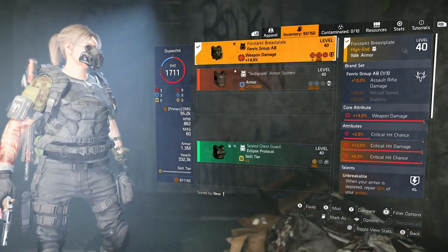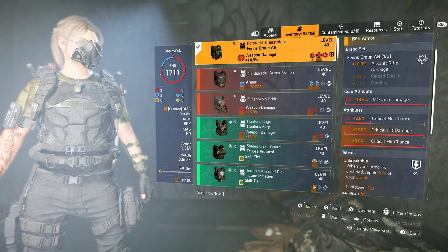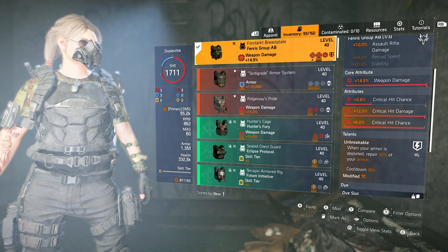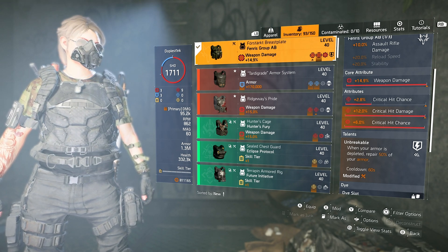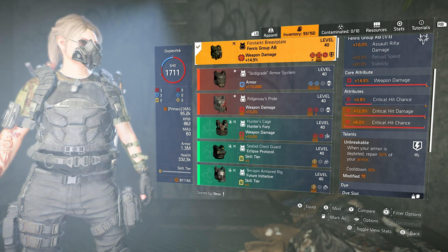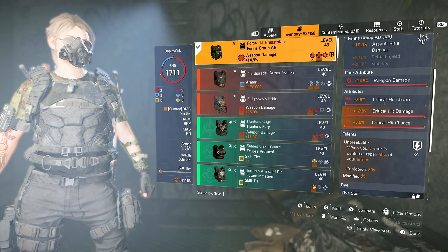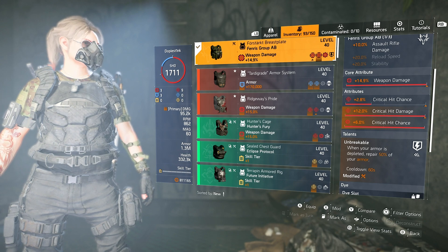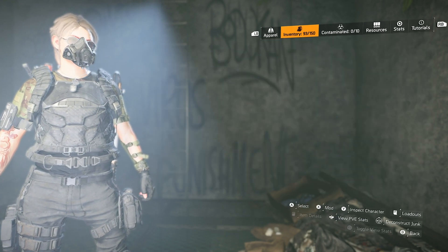For the chest piece, one piece of Fenris for the 10% AR damage bonus, with weapon damage, crit chance, crit damage, and a crit chance mod, with Unbreakable. I really like Unbreakable on this setup — it helps a lot in those aggressive, up-close scenarios. If you don't have armor regen on your build, Unbreakable is a great secondary option for survivability. You could try Obliterate, but I really recommend Unbreakable for this type of aggressive play style.